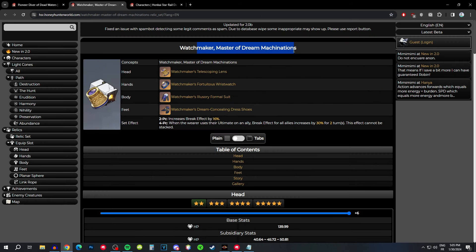Moving on to the second set: Watchmaker, Master of Dream Machination. The two pieces are just going to increase your break effect by 16%, straight up. And then the four-piece: when the wearer uses their ultimate on an ally, the break effect of all allies is going to be increased by 30% for two turns and it cannot be stacked. So when you use your ultimate on an ally, all party members' break effect is increased by 30%, including the wearer. That means for the wearer, this set gives a total of 46% break effect increase, and for the rest of your party members, it's a 30% break effect increase.